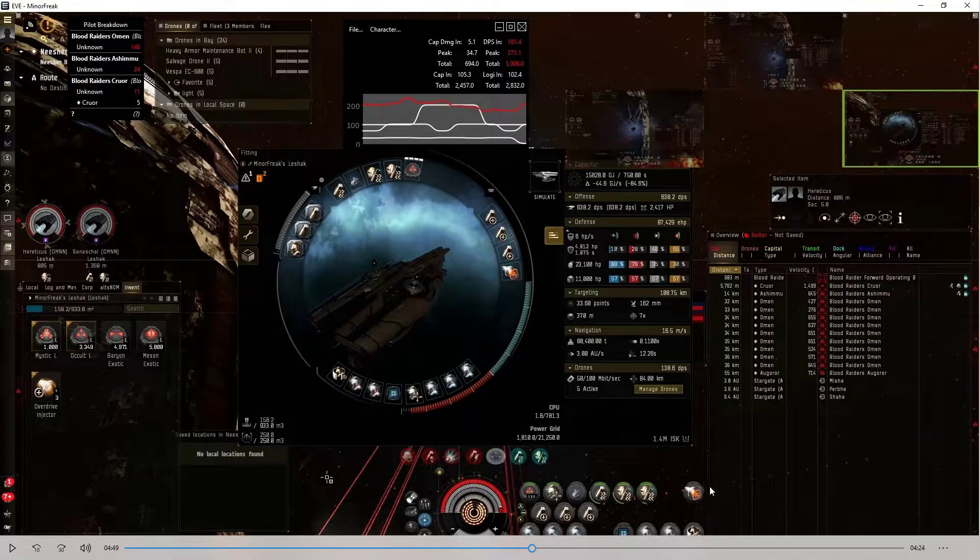This is the part of the video where I turn off my reactive hardener and show the maximum peak DPS you can get from these cruisers. Now they miss a lot, so you won't actually get constant hits like that — you'll see a peak DPS of 400, but it's not always that.